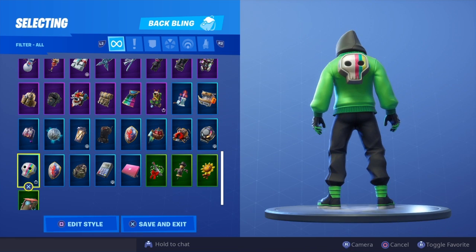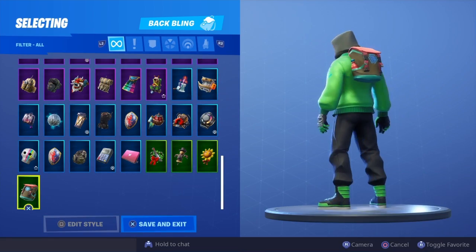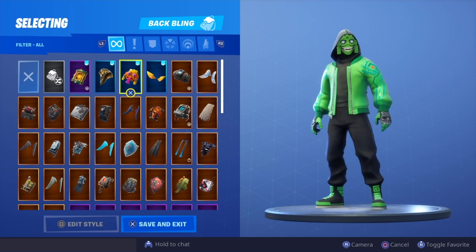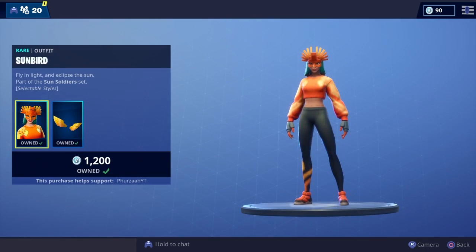And last but not least the Trail Tote. So that was all of my back blings with the new Mesmer skin — let me know your thoughts and opinions in the comment section below. What was your favorite back bling you saw, and what is going to be your go-to back bling when it comes to the Mesmer skin?